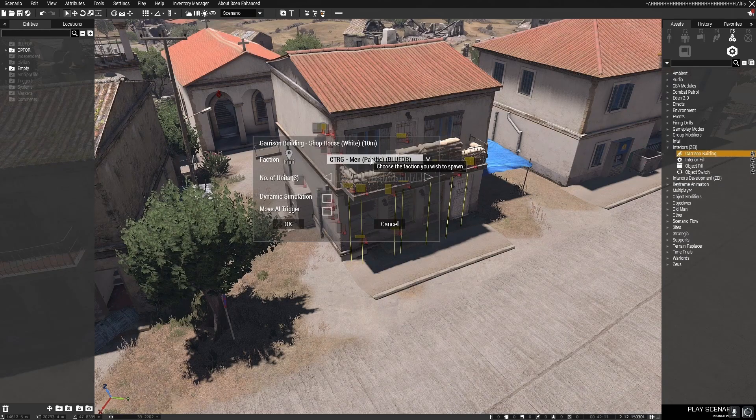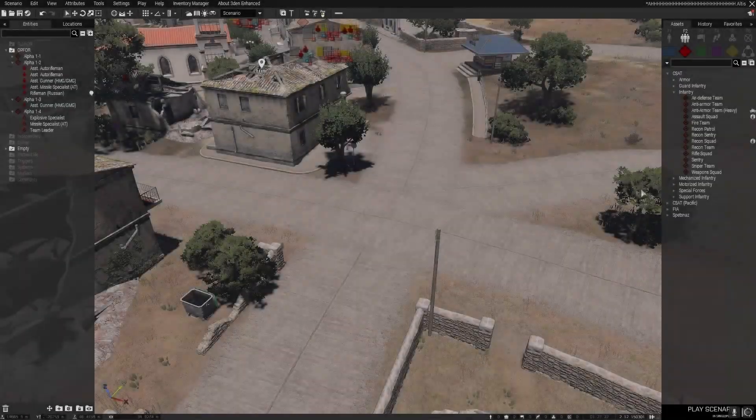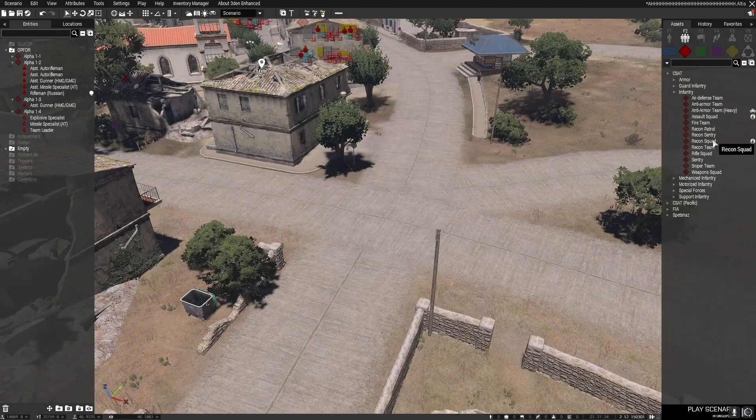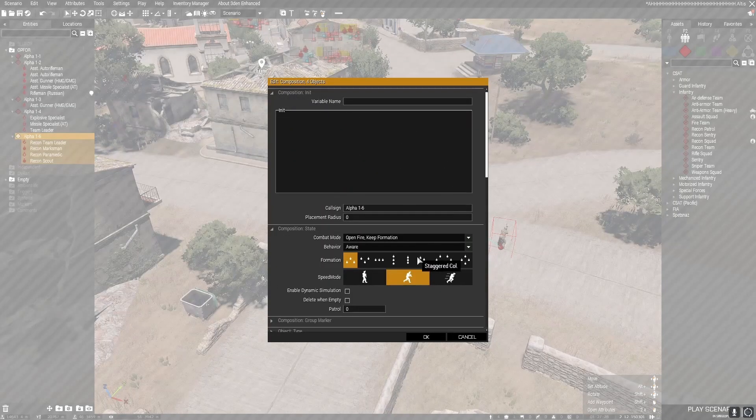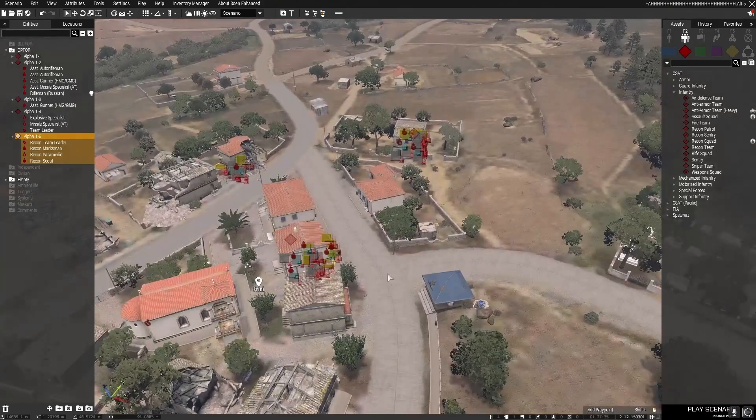From here, select the AI type that you want to garrison the building and you're good to go. After the buildings are garrisoned, it's time to add some patrols to add some variety. It always pays to have a few patrols on the prowl so that the players can sometimes get ambushed by an encircling patrol. Remember to set the behavior to Safe and the walking speed to Slow.